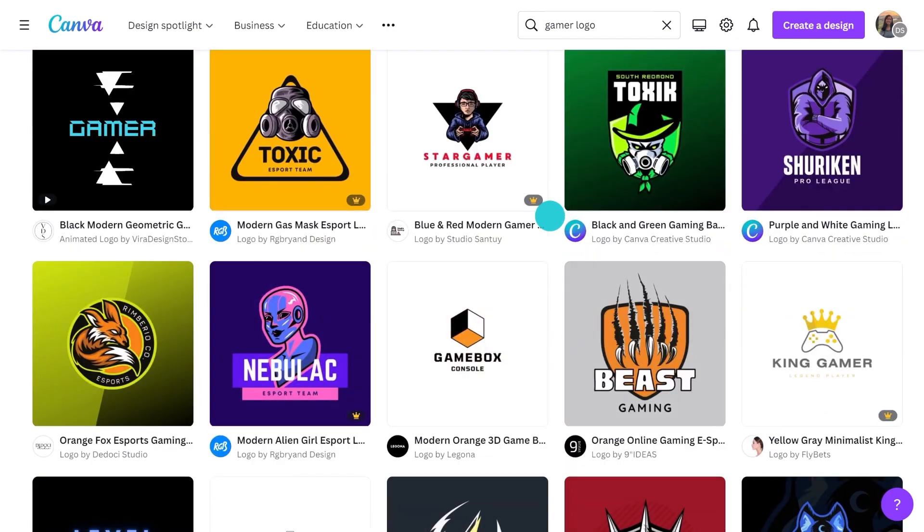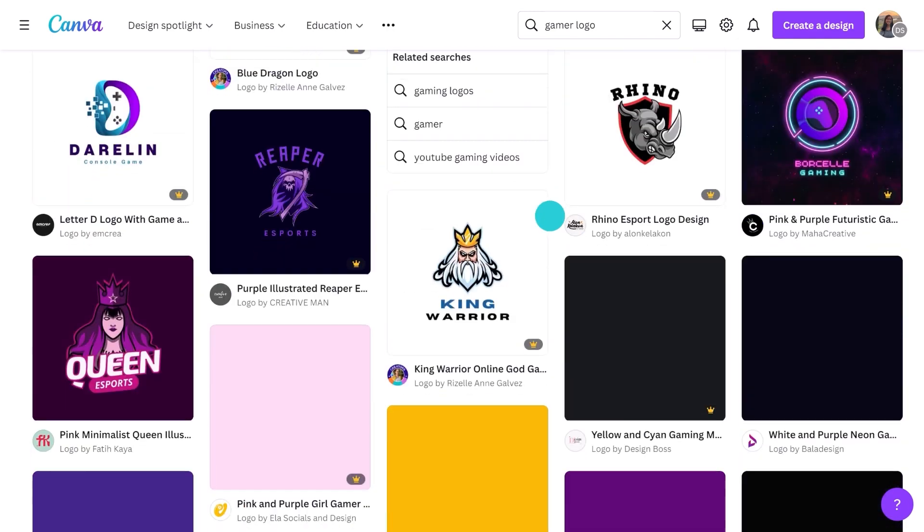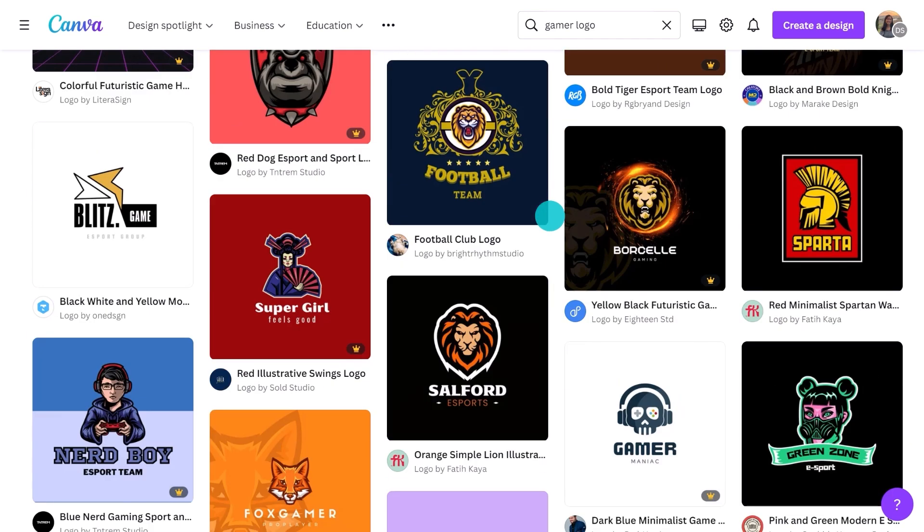There are thousands of templates and they make designing so easy. Check it out — there are so many. Anything with a crown is for Pro or Canva for Teams subscribers. Or if you're a student from a participating uni or school, you get access to the Pro stuff too.